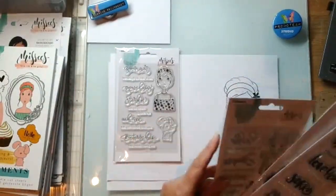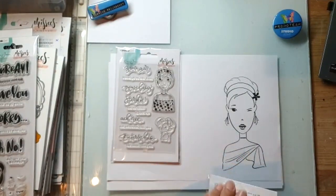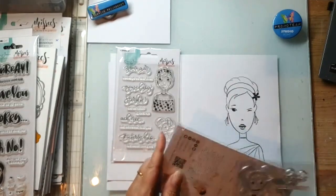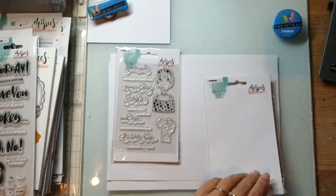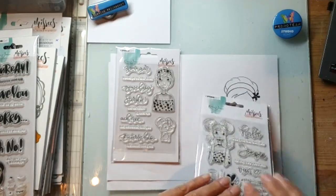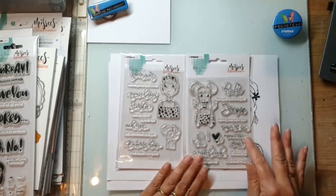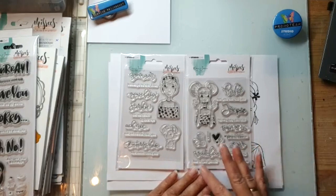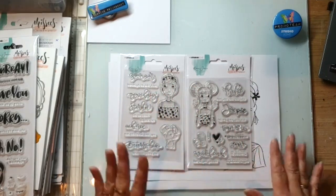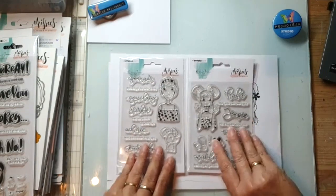Dan hebben we stempelset 6. Die zijn ook heel tof. Daar zit een meisje bij, een missie, en een missie pet, een huisdiertje. En daar zitten Hollandse teksten op - 'Van harte gefeliciteerd', 'Wat leuk', 'Het is jou gelukt', 'Zomaar een geweldige sterkte', 'Beterschap', 'Wat vervelend voor jou'. Leuke teksten, leuke Nederlandse teksten! Dat is weer eens wat anders dan alles in het Engels.